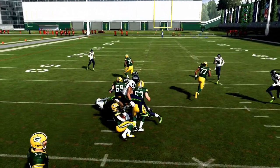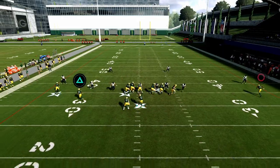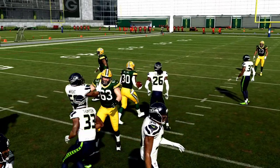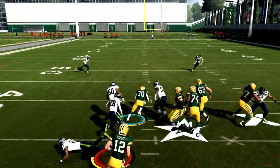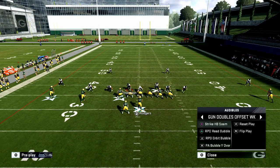If they don't option the quarterback, I can keep it with the QB if I want. So I can run it middle, throw it out to the flat, or run it with my quarterback — depending on what the defense does. This gives me a lot of flexibility in play-calling and a lot of options to beat pressure defenses.